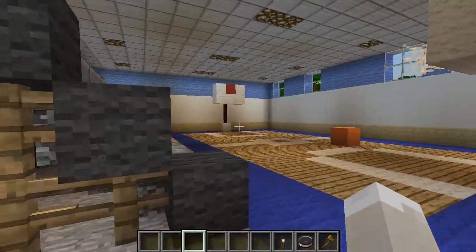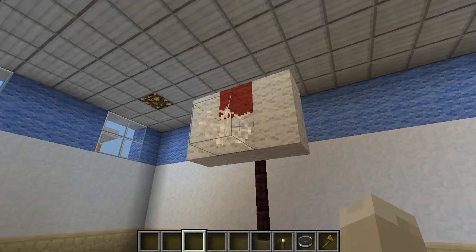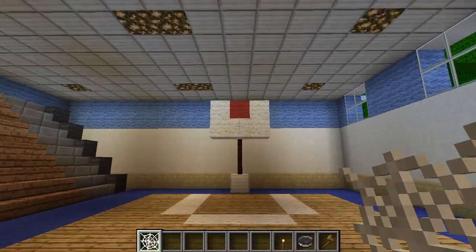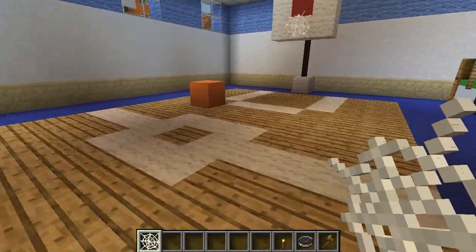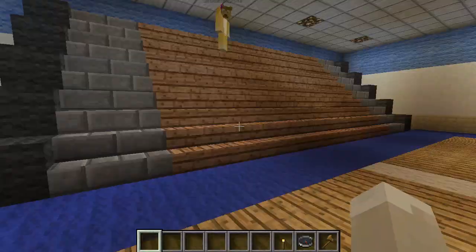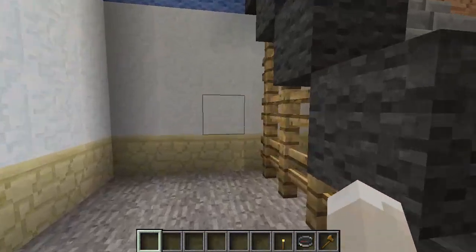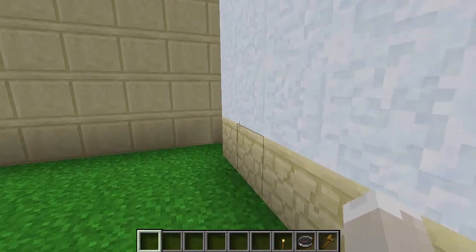Right here is the gym. I forgot to put a net on this side. We've got basketball — a little basketball arena — and you can easily turn this into volleyball as well. Pretty much just a multi-purpose gym that most schools have here in America. I'm not sure where you're from — you're in Norway, that's right.